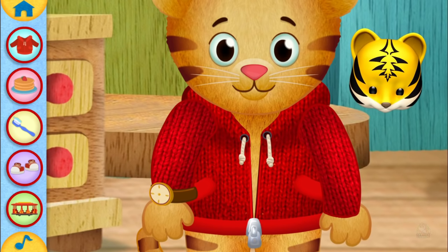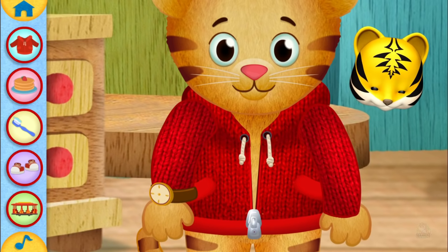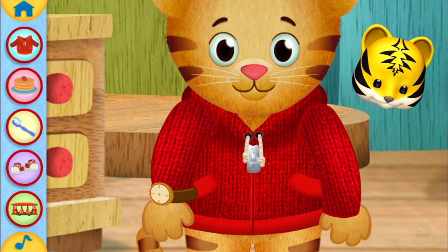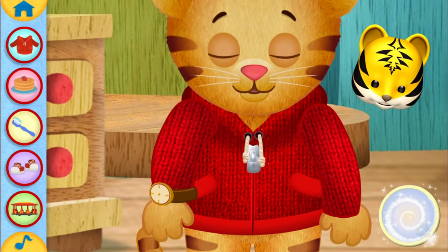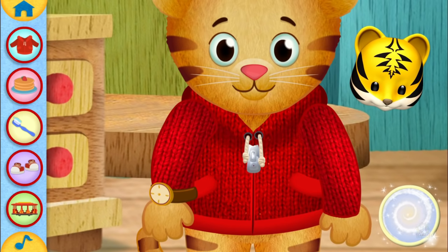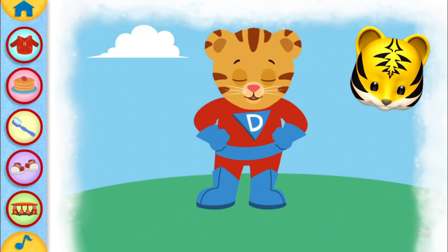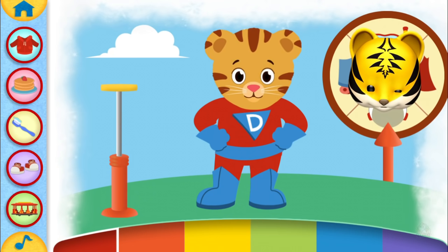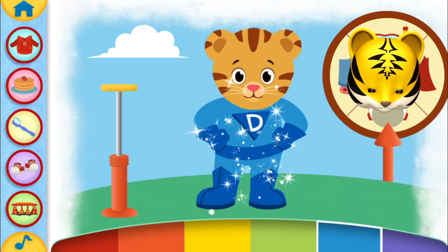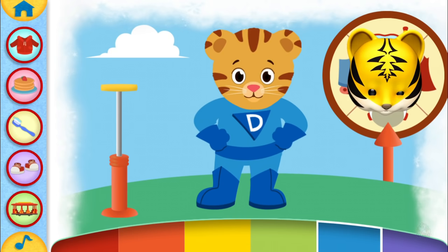Down, down, down, up, down, up — all zipped up! That gives me an idea, do you want to make believe with me? I'm Super Daniel! Okay, so now we have to customize Daniel. Let's try different color combinations — what's this, can we spin the wheel?